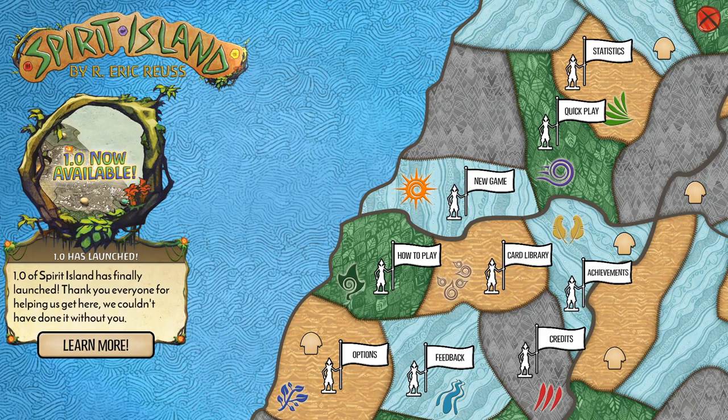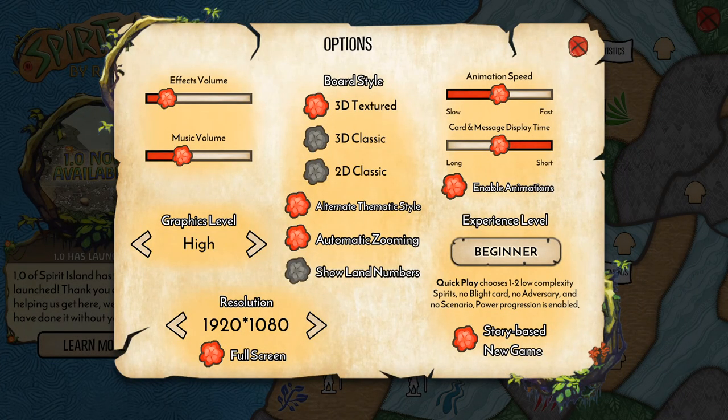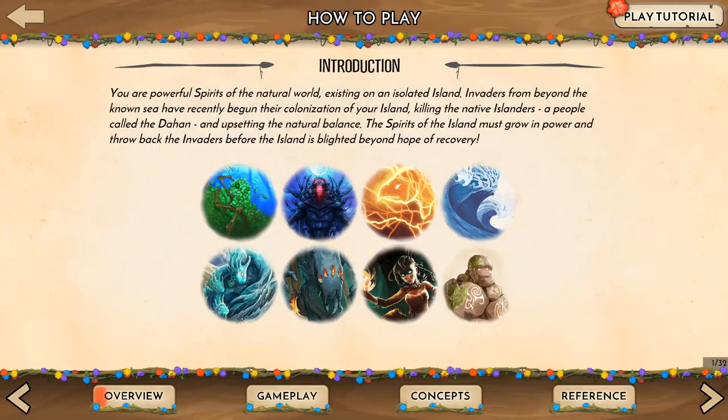Hello and welcome to my hot stream: Spirit Island, a board game adaptation. We're going to click on the how-to-play button. I'll show you the options — I mess around with the volume, and I turn on the alternate thematic style, which was supposed to make it easier to sort out your lands. We're leaving it on beginner because the game can be quite complex.